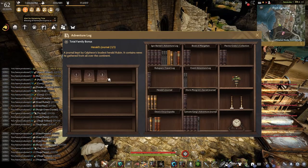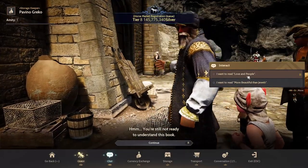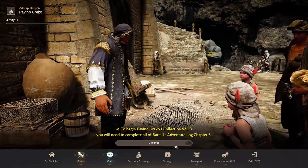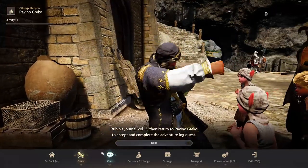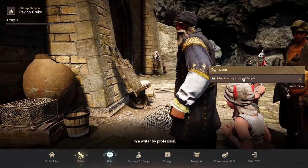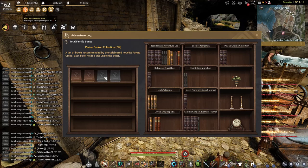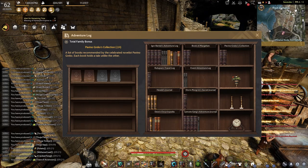To get the Pavino Gecko collection volume 3, you need to finish Bartali Adventure Log chapter 6 and also Rubin Journal volume 3, then return to Pavino Gecko to accept and complete the adventure log quest. Since I already finished chapter 6 for Igor Bartali's log and the Herald Journal up to volume 3, you can go to Pavino Gecko at Port Epheria and see the quest Adventure Log: Love and People. Finishing that quest gives you Pavino Gecko volume 3. I will make a guide for Pavino Gecko collection volume 3 in another video.